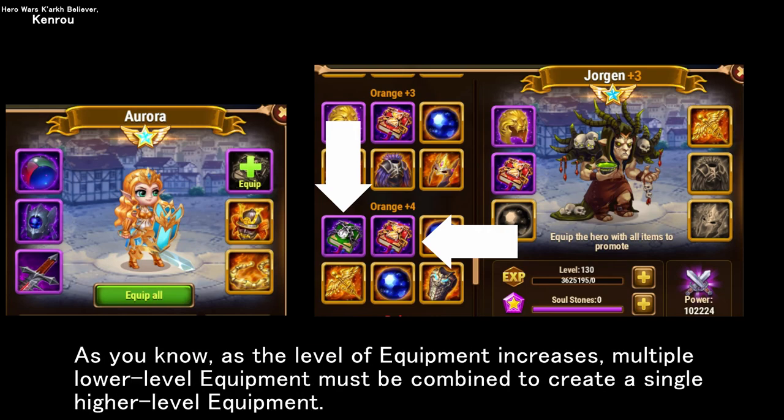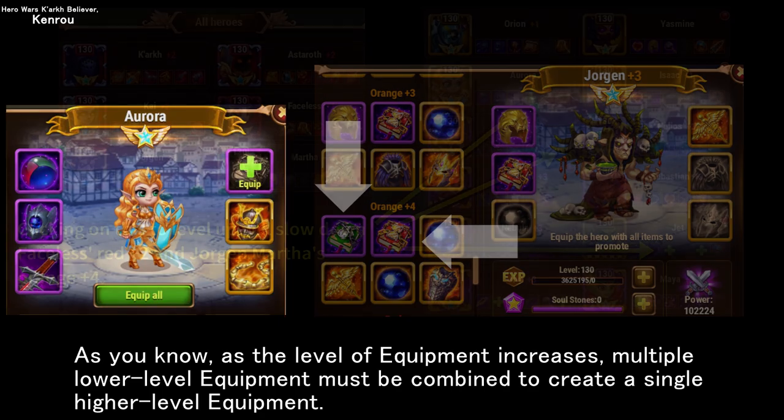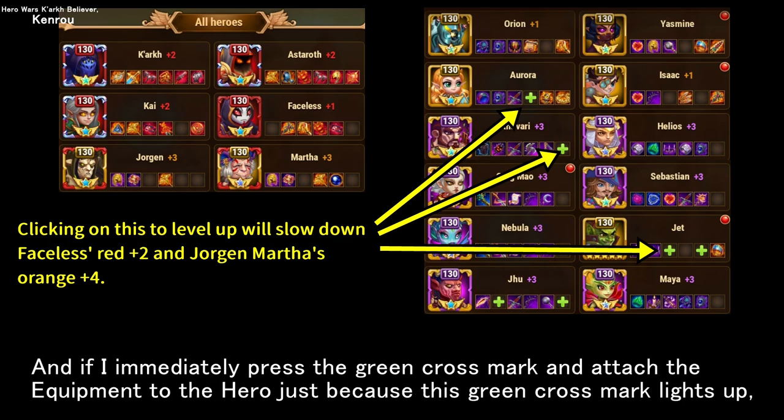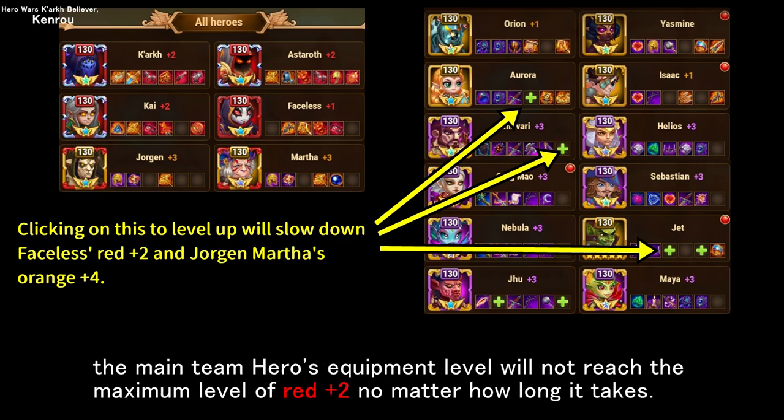As you know, as the level of equipment increases, multiple lower-level equipment must be combined to create a single higher-level equipment. In other words, the lower the level of equipment a hero is currently equipped with, the more likely the green cross mark will light up, as shown in this screen. And if I immediately press the green cross mark and attach the equipment to the hero just because it lights up, the main team hero's equipment level will not reach the maximum level of red plus two, no matter how long it takes.